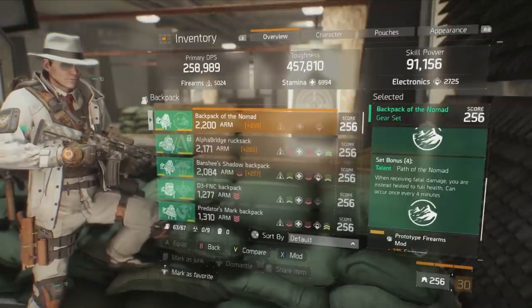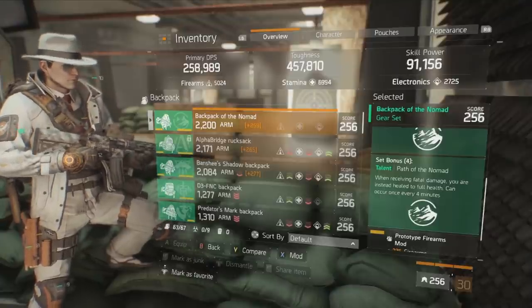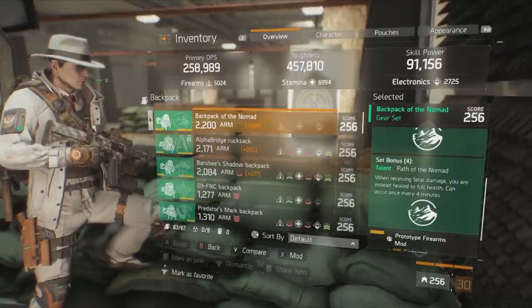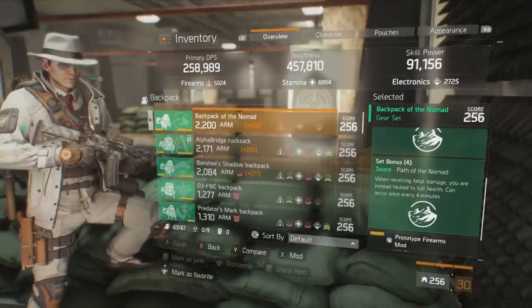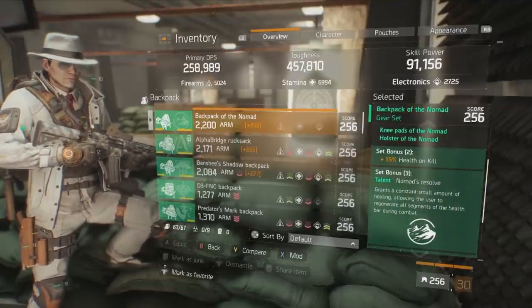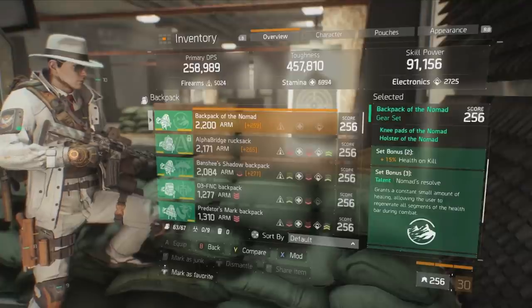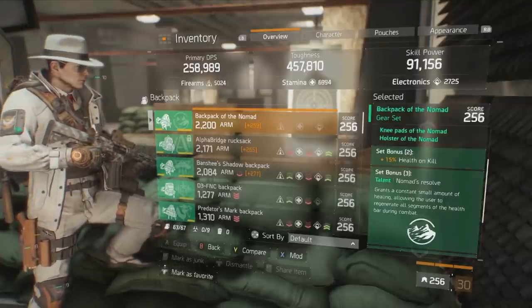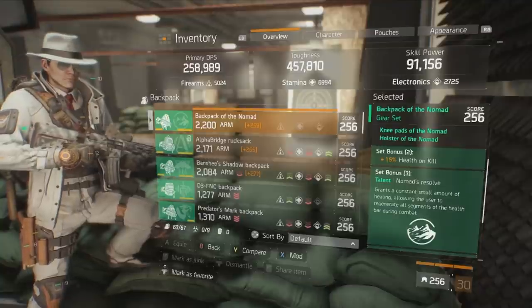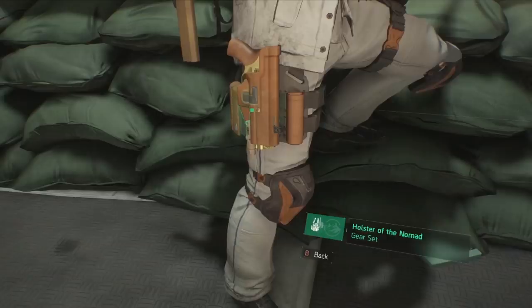The four-piece Nomad bonus is the most important part: receiving fatal damage, you are instead healed to full health — can occur once every four minutes. That essentially means your health pool is doubled once every four minutes in PvP encounters. This is a very potent solo player build and paired with the signature will keep you alive an additional time. The two-piece bonus also plays in very efficiently with 15% health on kill, augmented with additional bonuses on my gear. You're going to be regenerating a lot of health every time you kill an enemy, and 15% of a very large health pool is a significant amount.